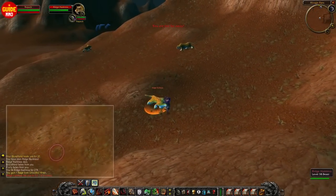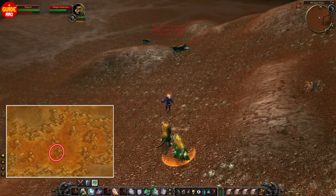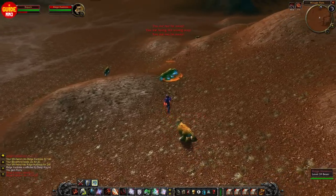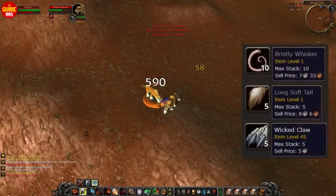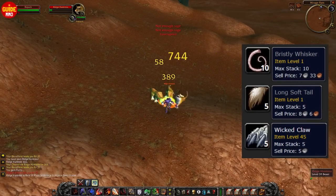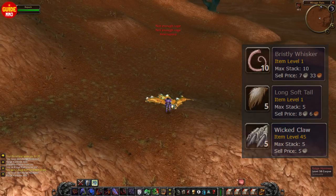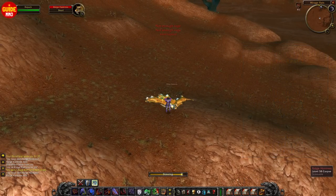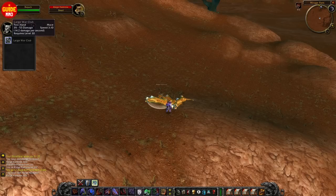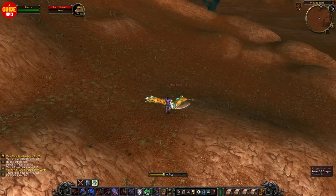However, if you manage to get to Badlands, make sure to also pay attention to the Ridge Hunters — they also have an amazing loot table, so you can kill these or the Coyotes when you're in Badlands. You can easily do this farm all the way up to level 40, and there's yet another creature that drops so many different grey items that you can vendor right away. I'll get back to this creature later in the video.